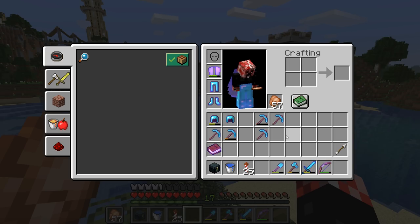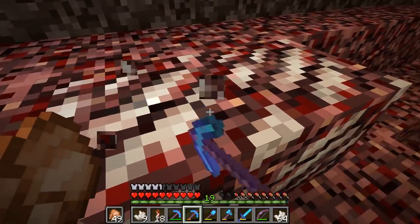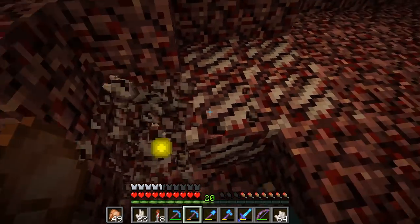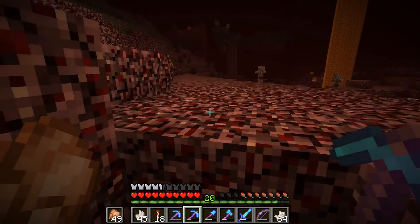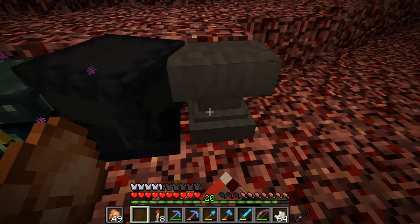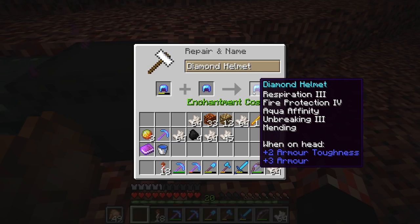As the nether music stirs away, we now have 20 levels, which means we can actually go ahead and get our helmet up to scratch. Let's grab the remaining bits. All right, the time has come. We need the end box and the anvil. 20 levels will give us respiration 3, fire protection 4, aqua affinity, unbreaking 3, and mending. That's probably the godliest helmet you can even get — well, aside from thorns 3, but let's not go overboard.